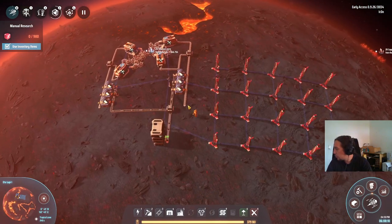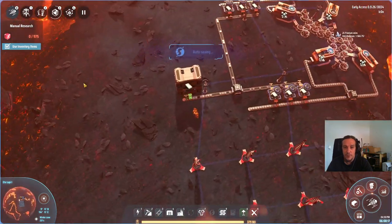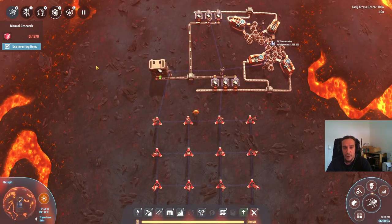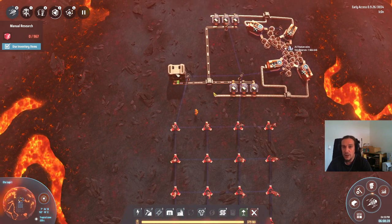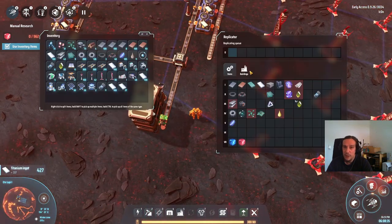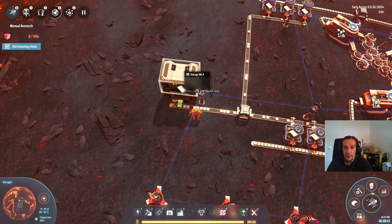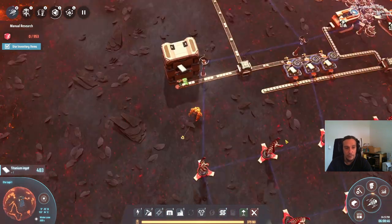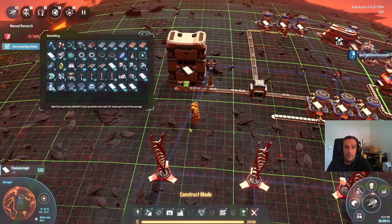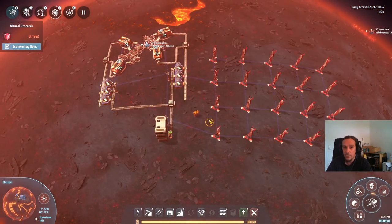We're just chilling out here. All these machines are continuously working and we have enough power to run this whole place. We already have 337 titanium ingots in such a short amount of time — it's really that good. We're actually not needed up here anymore. This is all the titanium we're going to need for the time being.